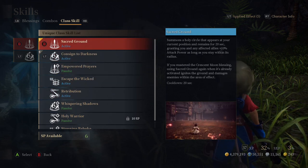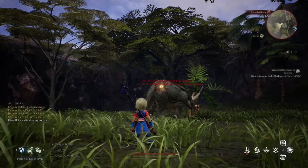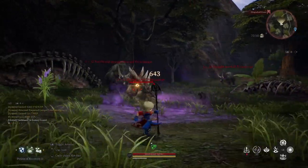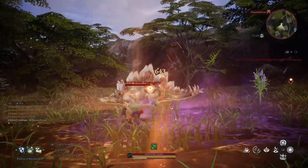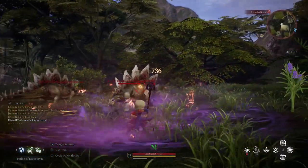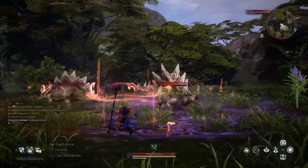¿Cuáles son las nuevas habilidades del priest? Básicamente tenemos dos. Venenito: puedes poner un área de veneno alrededor de un enemigo que periódicamente lo irá dañando. Si el enemigo sale del área dejará de recibir daño. Esta habilidad es recomendada para enemigos estáticos como los jefes de mundo o de mazmorras.